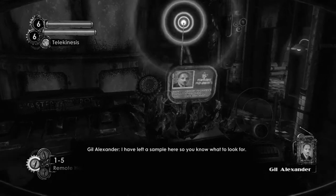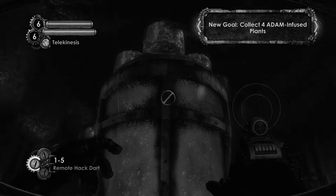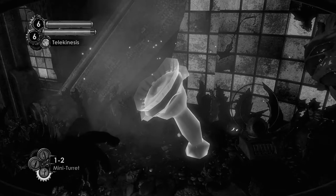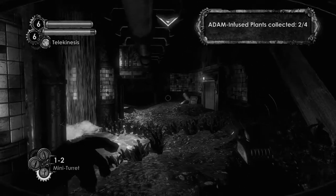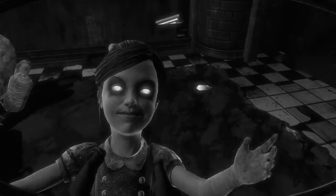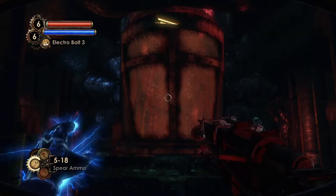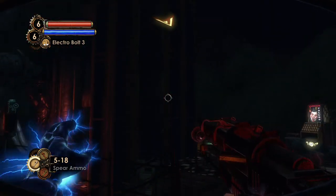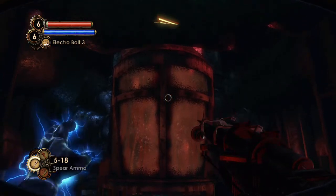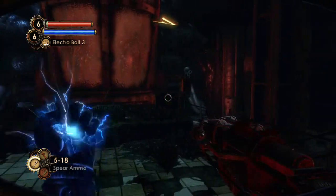So he wants us to get access to his stuff, which requires an ADAM-based plant in order to get him to come out so we can get the genetic key from him — or kill him too. We headed over to the processing plant to go get one of these flowers. We also found a little sister, which got us some ADAM, and then we rescued her. On this episode, we're going to be potentially finishing off Fontaine Futuristics and dealing with Alexander himself. Like an idiot, I forgot to save, so I had to replay through everything, so my ammo count might not be the same.